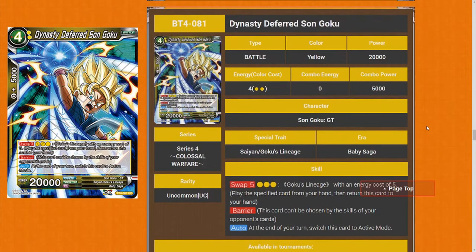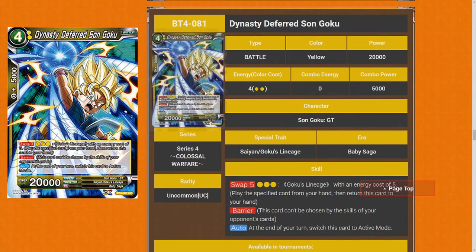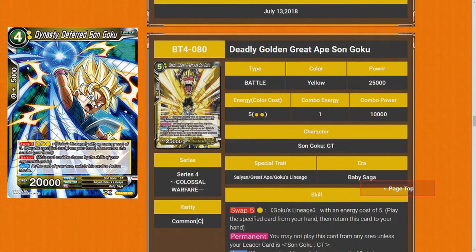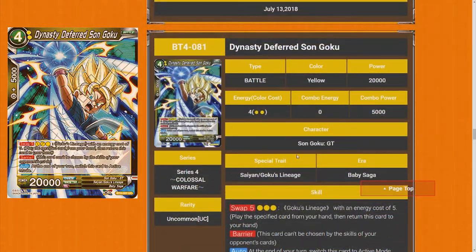Dynasty Deferred Sun Goku — swap for 3, Barrier. At the end of your turn, switch this card to active mode. I don't know how I feel about these cards. It can just keep piping things down and doesn't die. I really wouldn't be swinging leader with this — maybe for late game. Comboing this card together with the others is actually pretty strong. I'll give this card a 3 star.